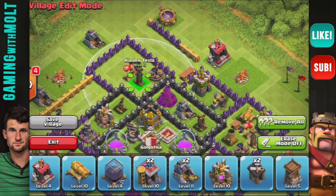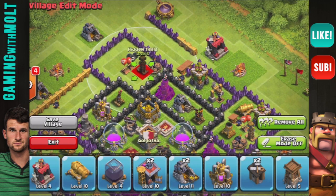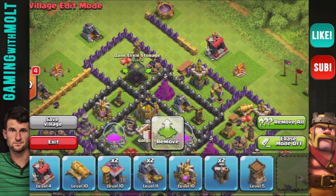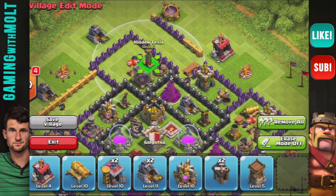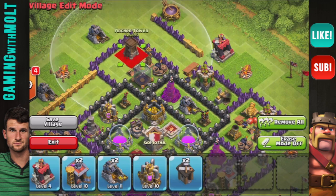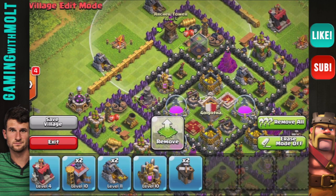That's the spot where a mortar would go, but since we only have three mortars, we are actually going to be protecting our dark elixir right in there. So we're going to put that there, and our goal in this little group is to protect our dark elixir.